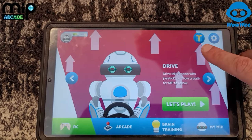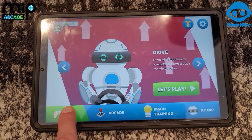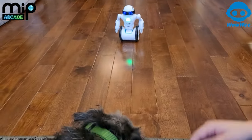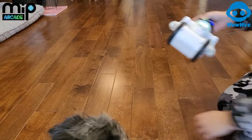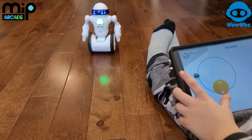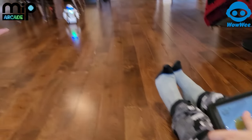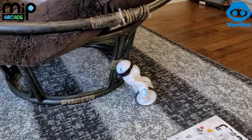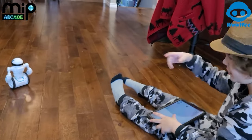Up here we have a present so you have daily things to do — daily trials. If you do them you get to unlock some cool stuff. Let's try the RC first. Hit Let's Play and let's show how easy it is to drive around. He's ready to go. Back and forward on one side, turn on the other. You can drive him around anywhere.